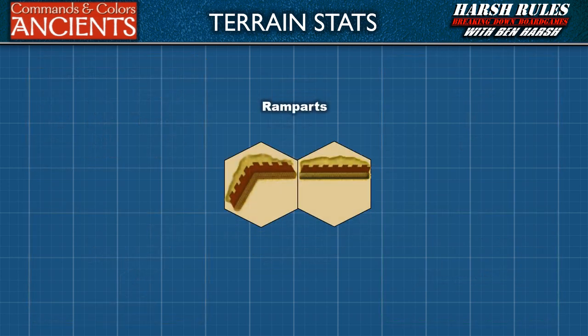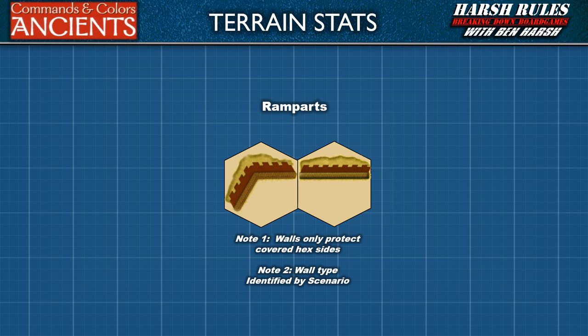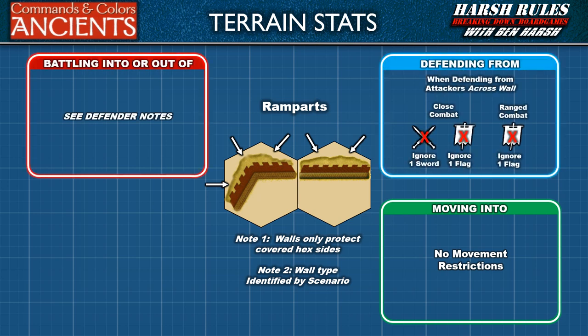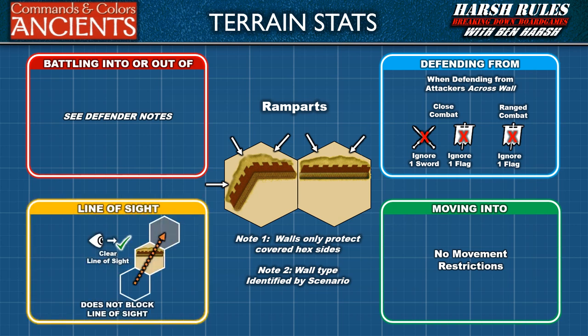Rampart terrain is used to indicate a number of different wall types. Let's begin with the basic rampart wall type. With ramparts, there are no movement restrictions. Battling into, out of, or defending from ramparts is dependent on which side of the hex has the wall. When defending from attackers across a wall in close combat, units can ignore one sword die result and one flag die result. When receiving ranged combat across a wall hex side, a unit can ignore one flag. Finally, a rampart does not block line of sight.